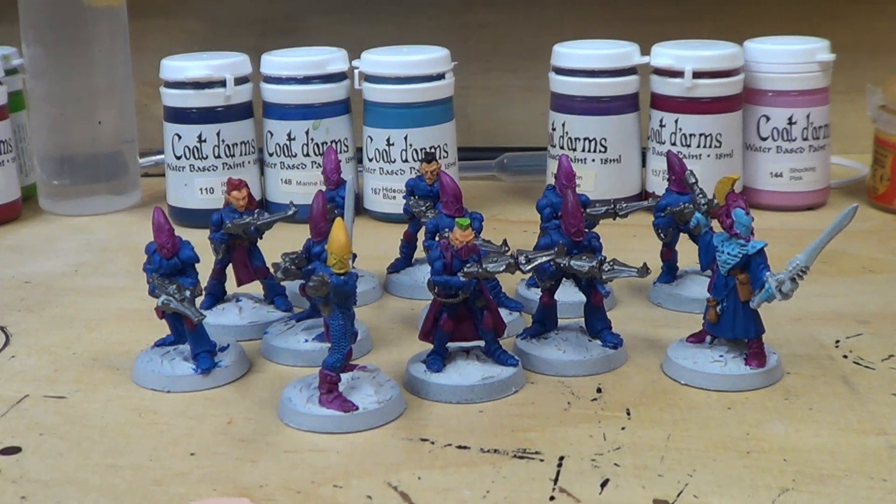What I have in front of you is just one group of Guardians with a Guardian Leader and a Warlock that I pulled out of that group just to get started on the paint scheme. All I have right now is base paint down — this is just the first coat of paint.